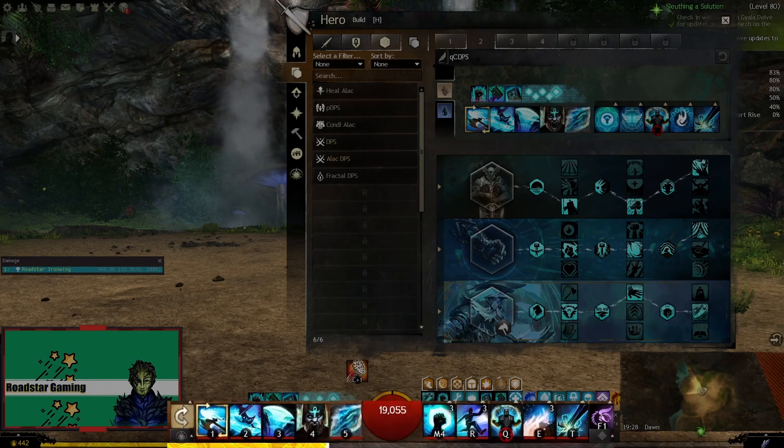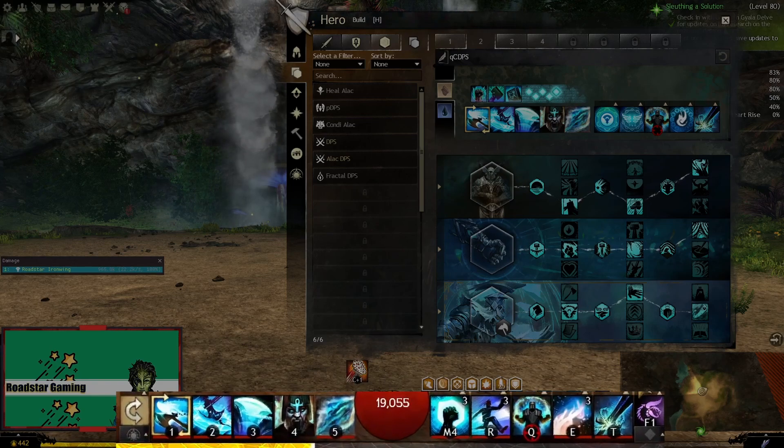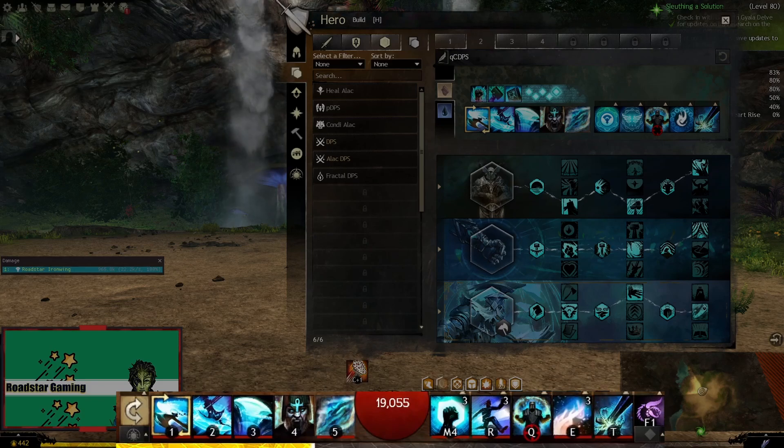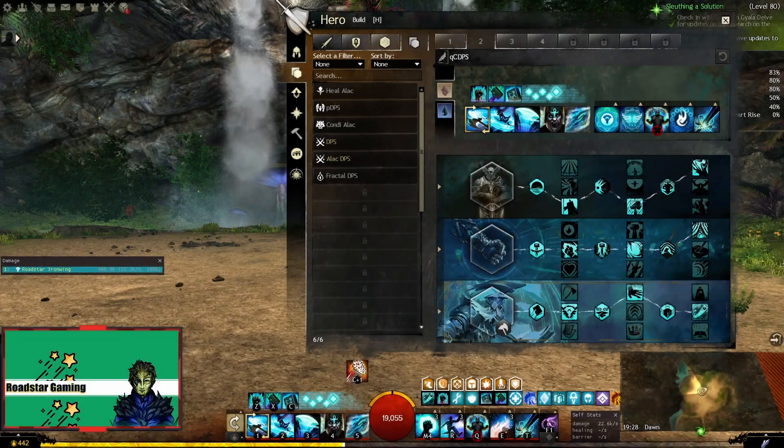The skills are Mantra of Solace, Mantra of Potence, Purging Flames, and Mantra of Flame — which can be switched for other utilities like Stand Your Ground or Wall of Reflection. The Elite is Fill My Wrath. And that is pretty much it for the build.